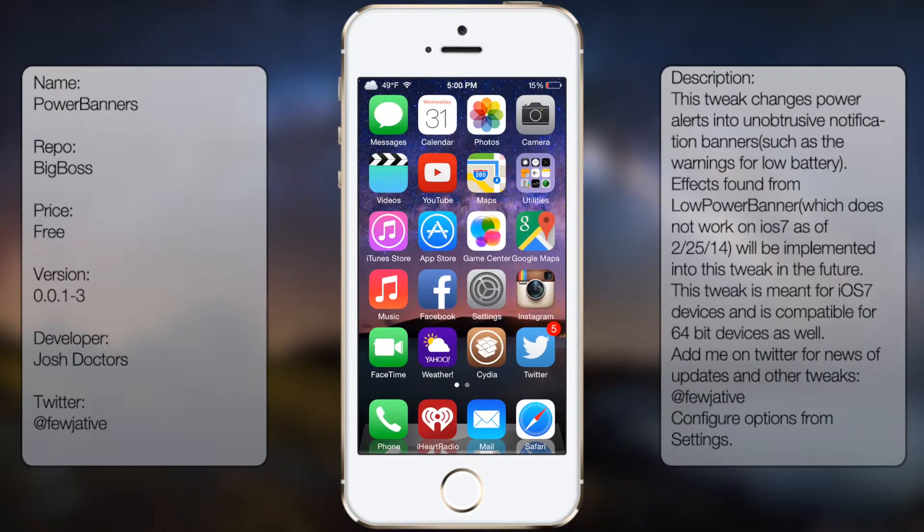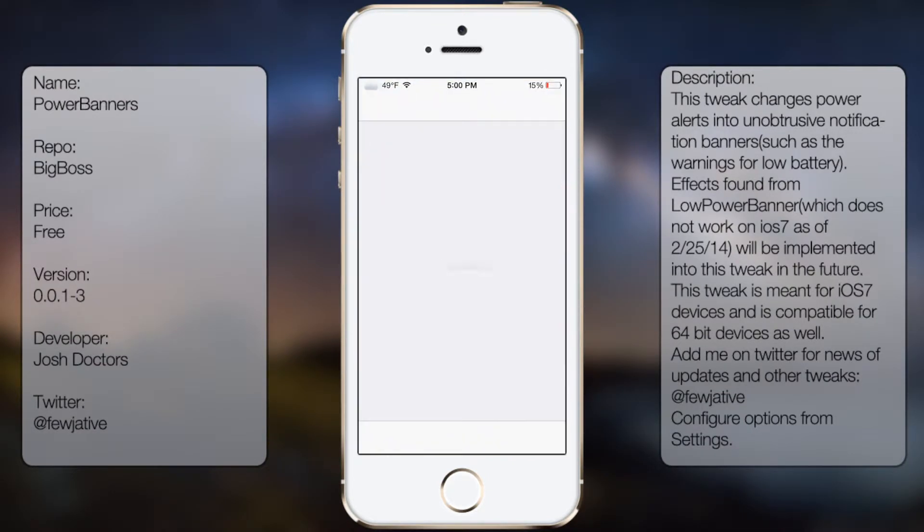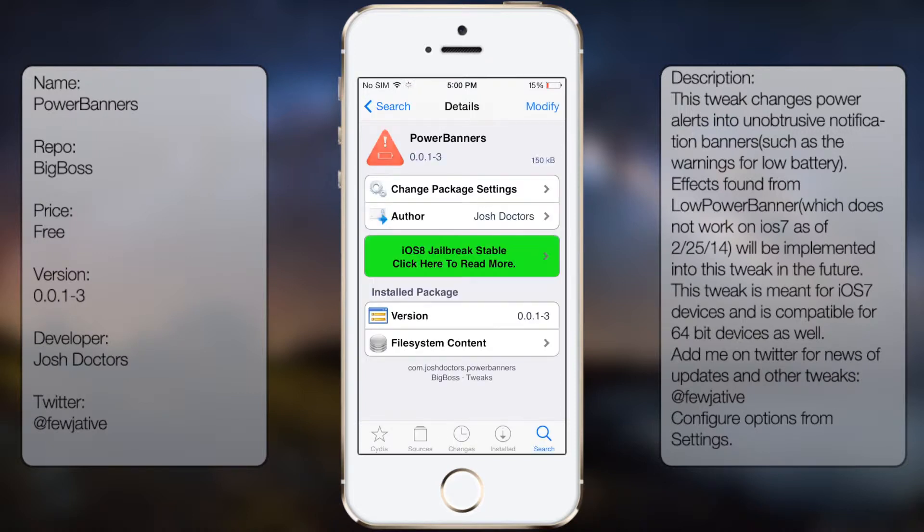If you're interested in getting this tweak, all you're going to do is go into Cydia, go to search, and then you're going to type in 'powerbanners' — all in one word — like so.